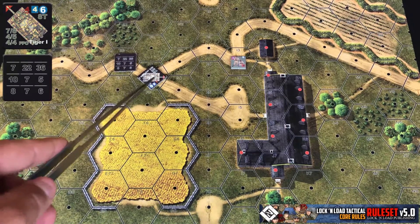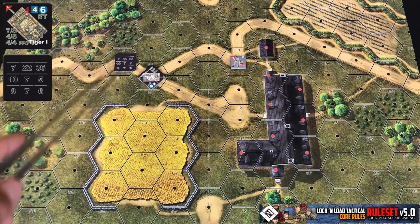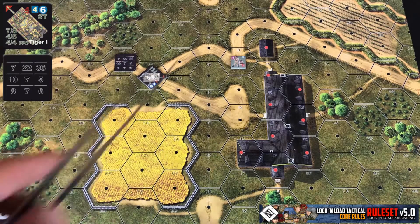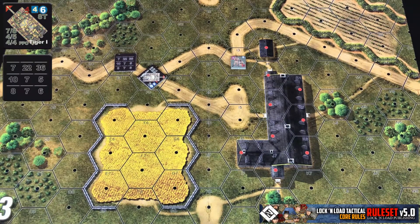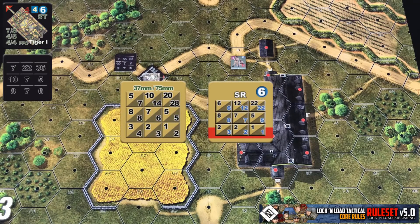I have a Tiger 1 laid out here. Both of these are the Tiger 1 counter — I just have one upside down so you can see both sides of the counter. For our example, do keep in mind that on some ordnance tables they are split and will show a couple different sets of values.